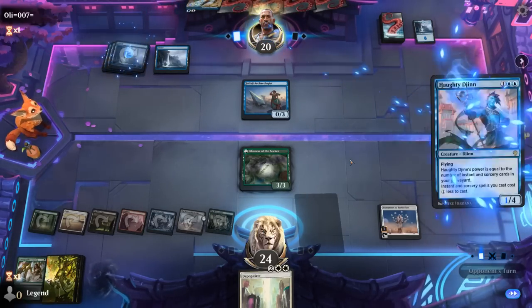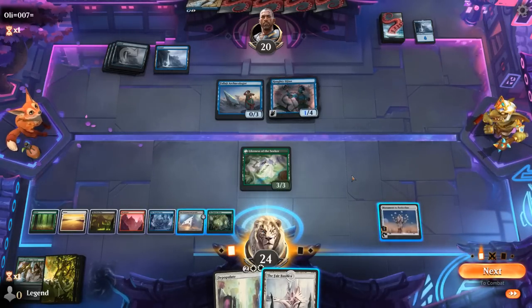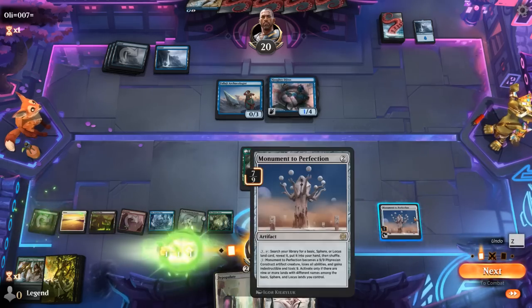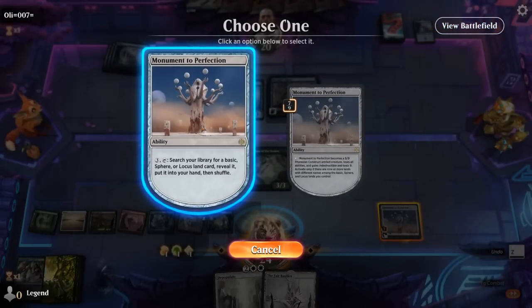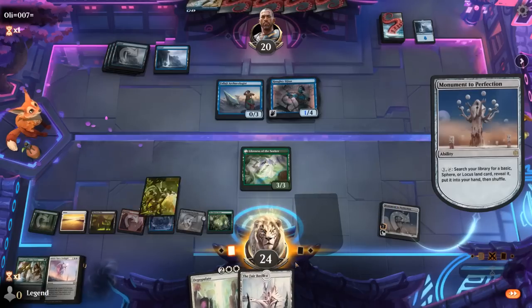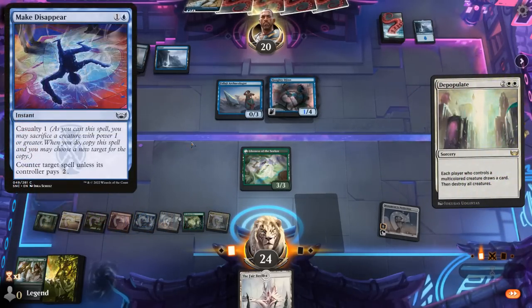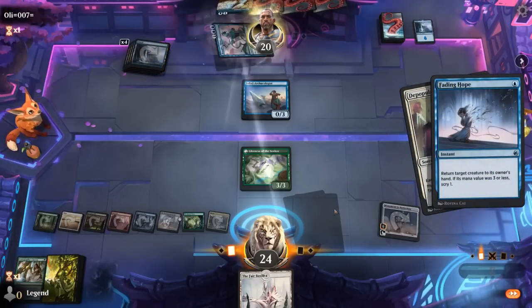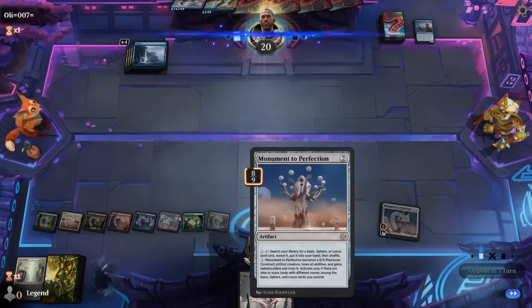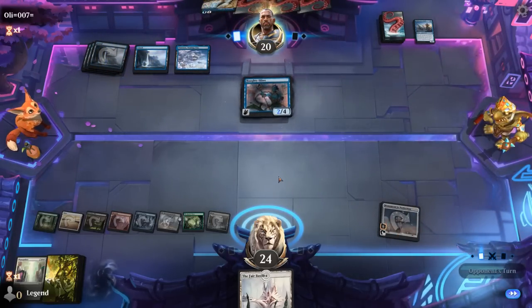We're steadily getting to nine different lands. It's a good turn for Depopulate and if we get a Mirex we can still cast it. We should attack first, but if they counter I don't want to give up my Likeness that easily. They could still get us with Make Disappear — Fading Hope to bounce Haughty Djinn. Next turn if we just play Basilica we can already activate Monument and smash, and if they bounce it we still have the mana to replay it.